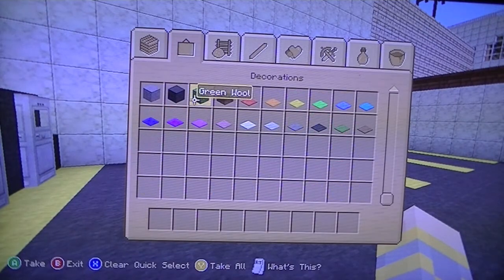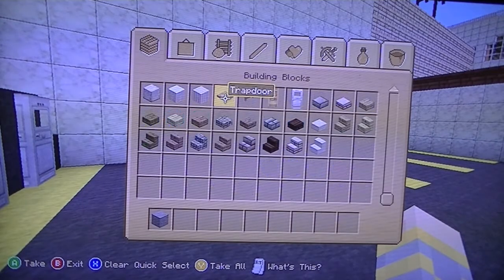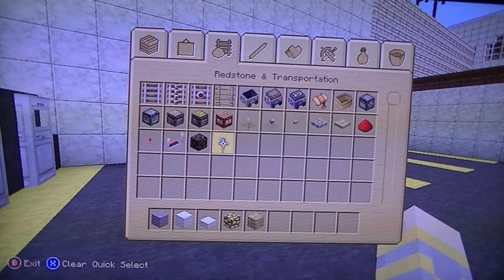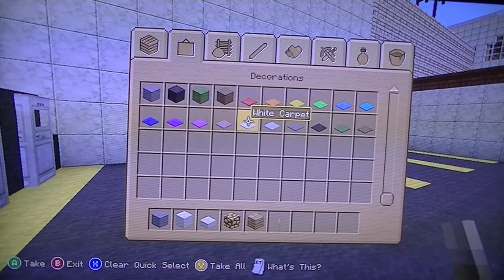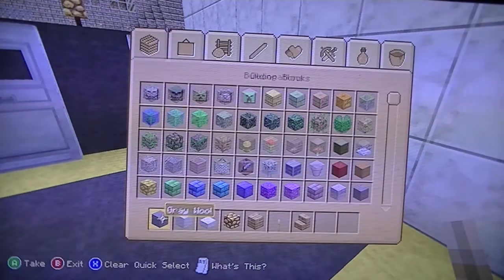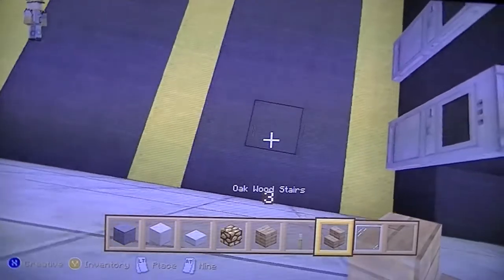For this you're going to need some grey wool for your engine, some block of quartz, quartz slab, oak wood planks, a lever, some oak wood stairs, and glass pane as well. There might be something I'm missing out — there probably is.